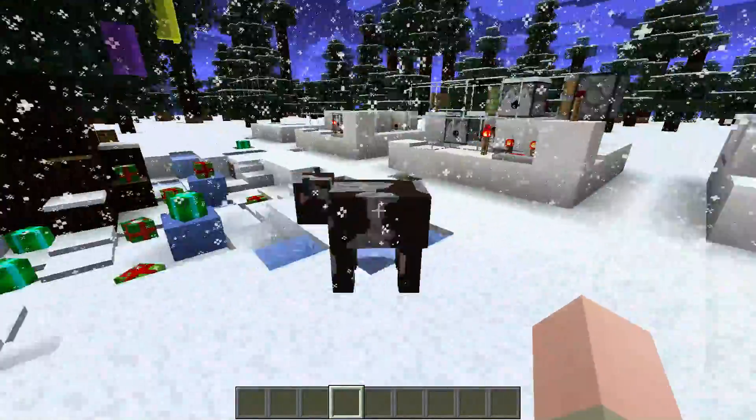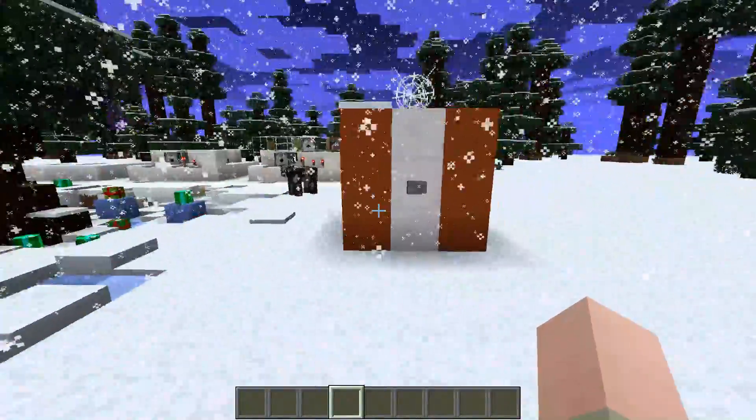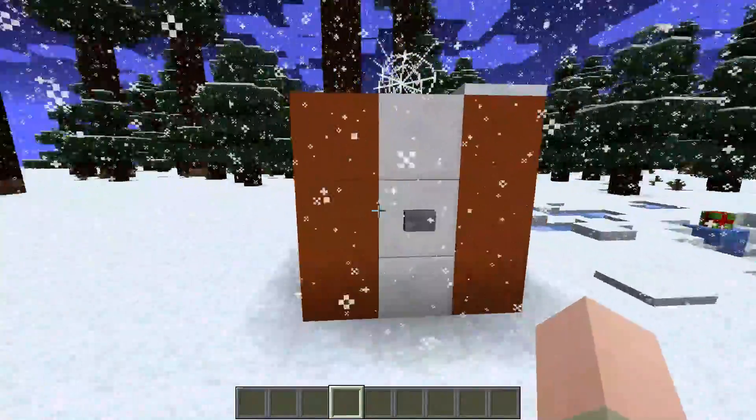Somehow this one cow escaped — maybe because there's a block missing on top — but since it's getting Christmas, he'll be free in this world. Now let's take a look at the present, which you can see right here, and find out which game is inside.